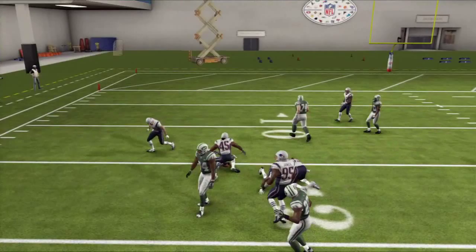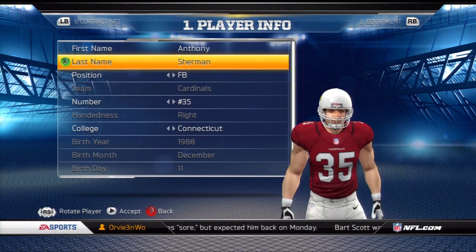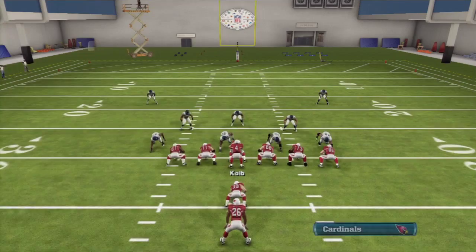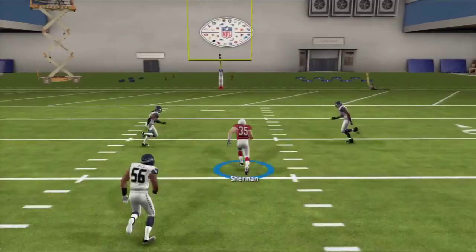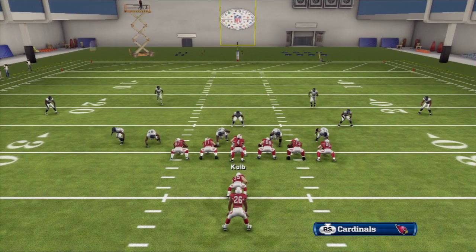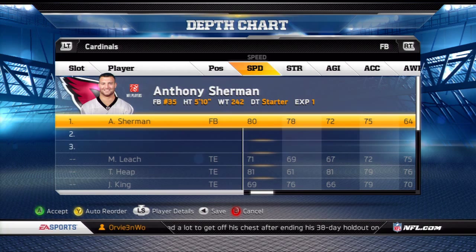Number one is the Arizona Cardinals' Anthony Sherman, and this guy can flat out play. He is the fastest guy on this list with an 80 speed, 75 acceleration, and 72 agility. His strength is 78, putting him up in the upper side of the strength category as well. Trucking is just a 58, so he doesn't really run over people. He's got great hands — 73 catching, the highest on this list. His carry is 67, which is still good. Stiff arm is a 74, spin is a 65, and his juke is a 62, so he has all the moves. He can break tackles and he's pretty elusive for this type of player. He's one of the taller guys as well, so you can hit him with passes that other fullbacks can't always catch.